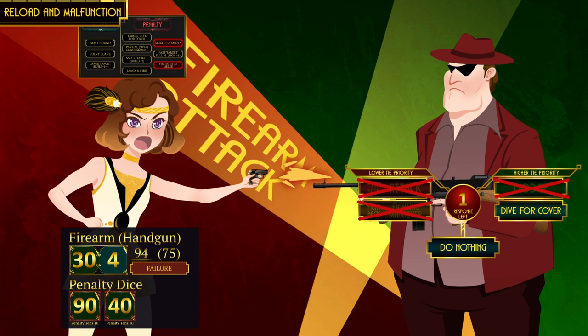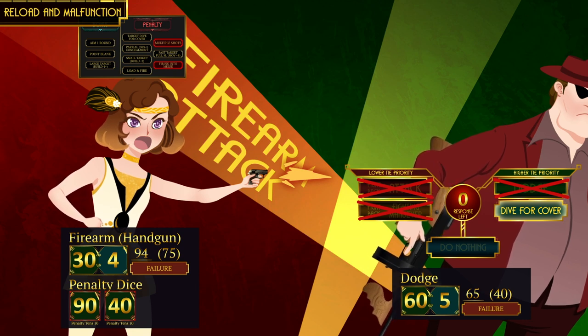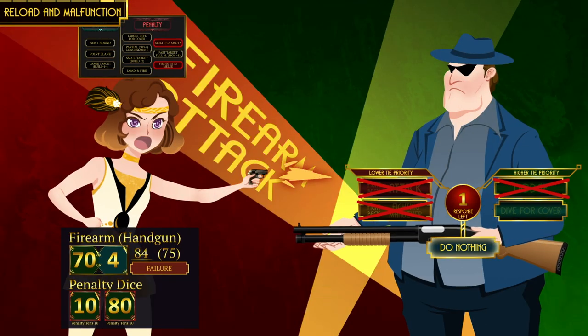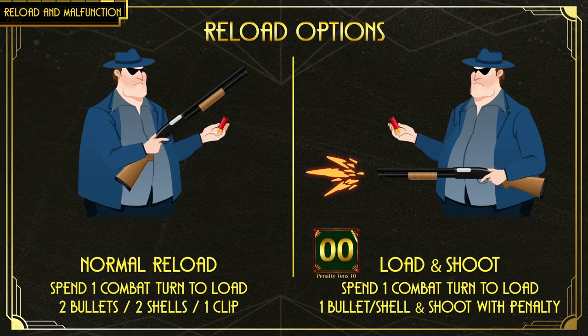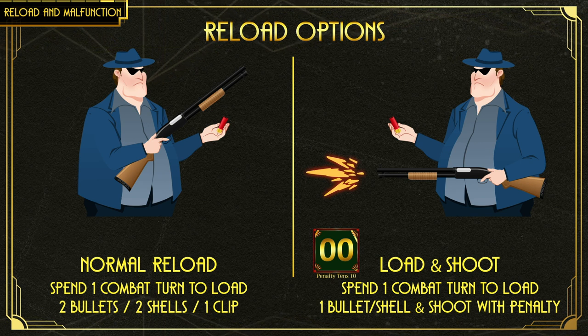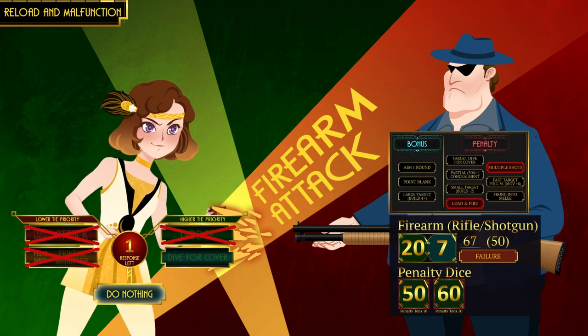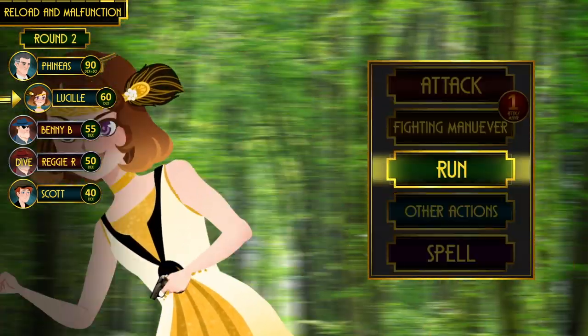Lucille runs at full speed and shoots at the two thugs. She has two penalty dice each — one for moving at full speed and one for attacking multiple targets. Rosso dives for cover and can't do anything on his next turn. Benny risks it and doesn't dive, but unlike melee combat there is no bonus to hit an enemy who isn't doing anything — with two penalty dice, Lucille naturally misses. On Benny's turn, he reloads. Normal reload takes one round to replace a clip or load two bullets or shells. The other option lets him reload one bullet and shoot on the same turn, but with a penalty die. Because Lucille is running at full speed Benny gets another penalty die, causing him to miss.